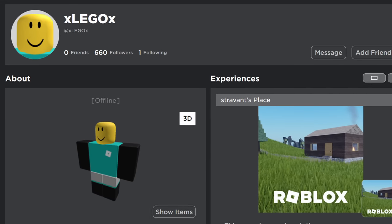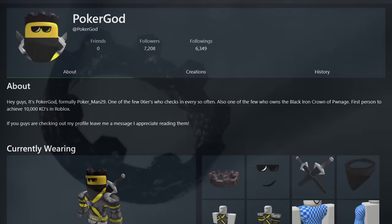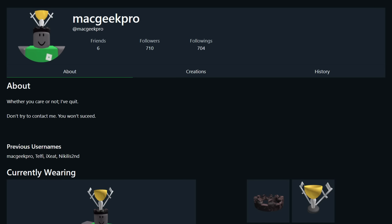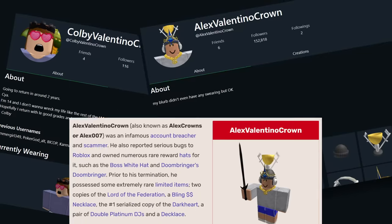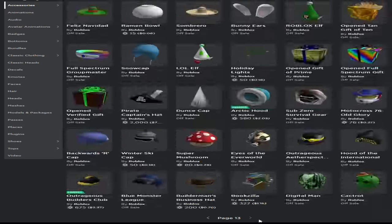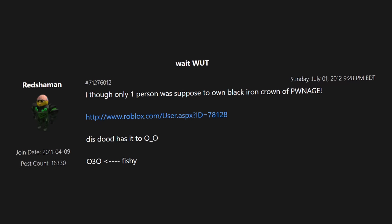That was until March of 2009, when xLegoX — now transferred to Stravant — was awarded a copy for helping the Roblox team find an exploit. The crown continued to be awarded to various different people over the better part of the next decade, sometimes for finding critical bugs and exploits, and sometimes by the admins to their own accounts just because they could. It was awarded to PokerGod, Koopa, Stravant, Shedletsky, John (an alt of Shedletsky), Sorkus, Tone, Phil — all admins — MF Soccer94, JBrowny21, and MacGeekPro, who all helped find exploits, and ColbyValentinoCrown and AlexValentinoCrown, who were alts of each other and helped find exploits to extort exclusive rare items out of Roblox and distract from the massive scam operation they were running. It was also awarded to a former Roblox intern called Win, who apparently owned other super rare items like the Crown of the Dark Lord of SQL as well, but who mysteriously had it along with those other items deleted at some point.